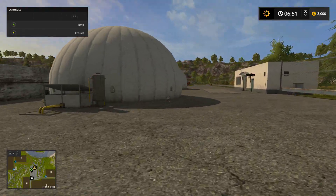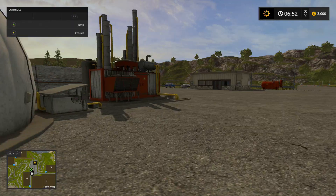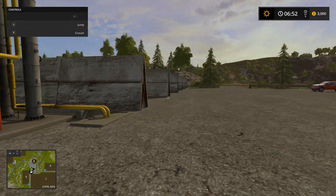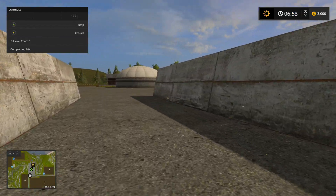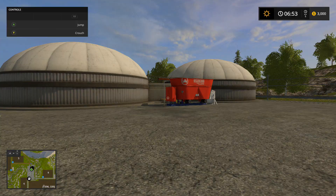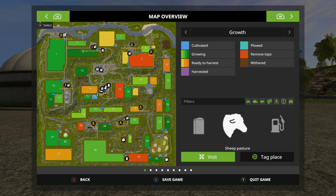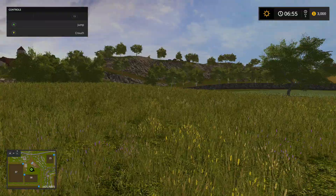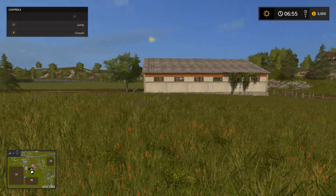Where the heck would you sell the silage on this map? If I'm not mistaken, it's gotta be somewhere around here you can sell it. Yeah, I think that's where you sell your silage at right here. We got the transport company, the freight yard, barn — and this one here, sheep pasture. If I'm not mistaken, this is the sheep pasture.